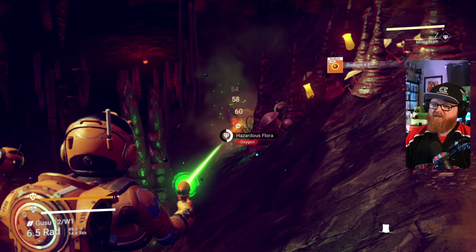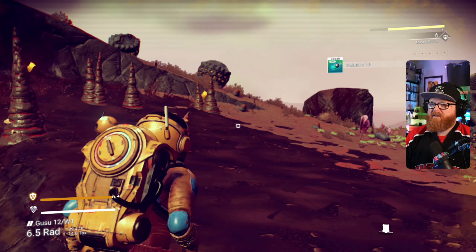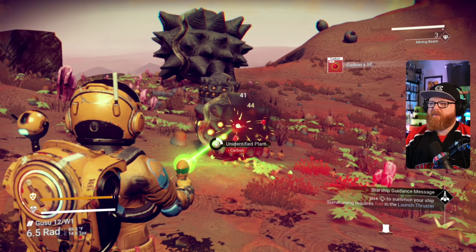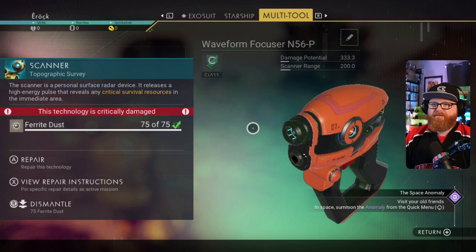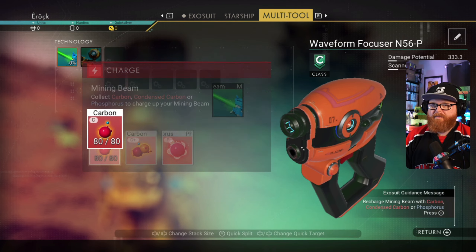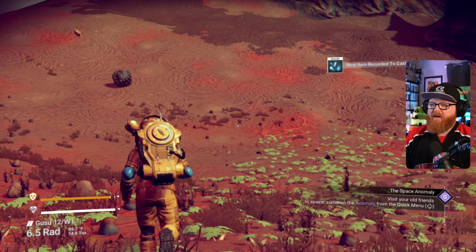We'll take this sodium and oxygen — all this stuff's gonna help us right away. There's some more carbon. We gotta get this scanner up and running. Component repaired, component repaired. We can charge this mining beam up — technology recharge. That's pretty great.